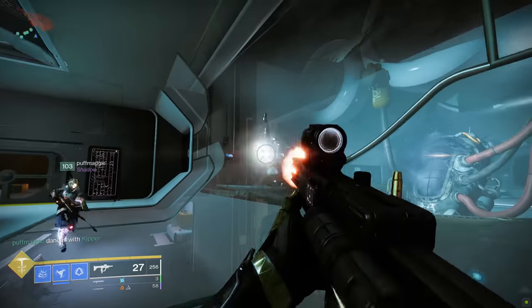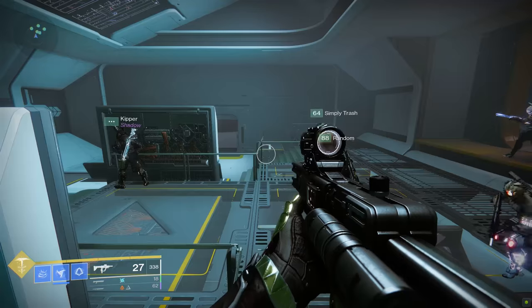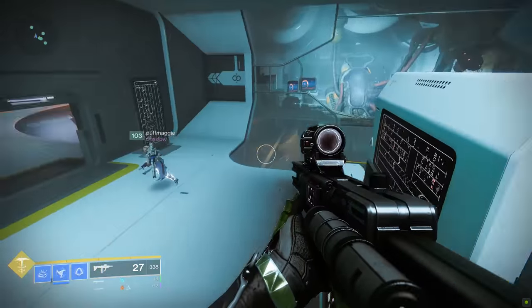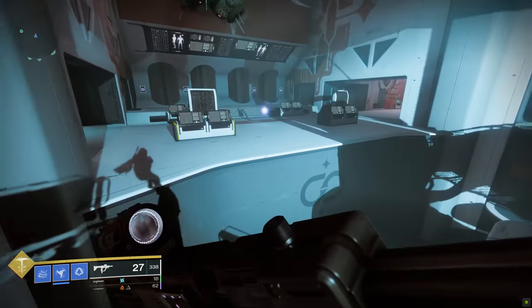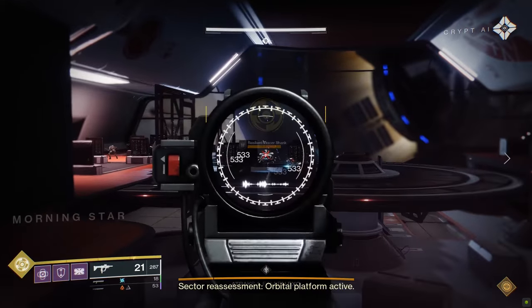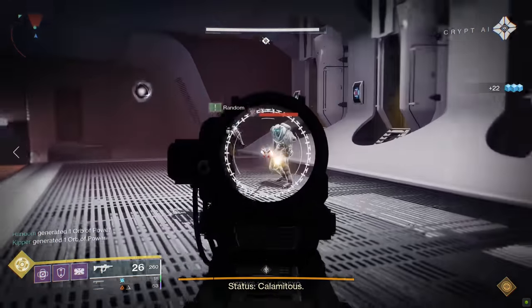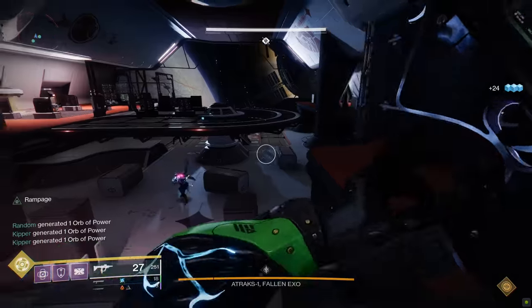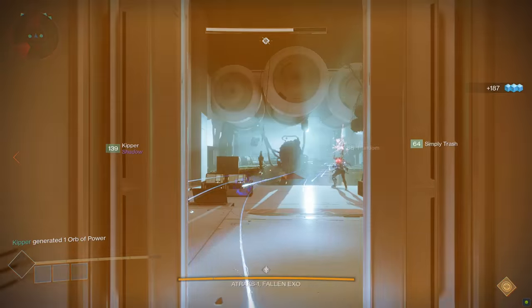Now onto Encounter 2. If you can beat this one smoothly, it's mostly downhill from here. Your goal is to kill Atrax, a Fallen Exo who loves making replicants of himself. The encounter has two main areas: downstairs, where three players float between left, middle, and right; and upstairs — space team — which also has a left, middle, and right. You travel between floors via drop pods or elevators; four pods total, one player per pod.